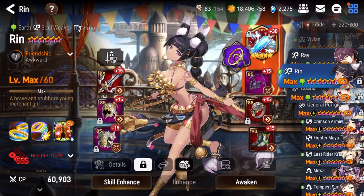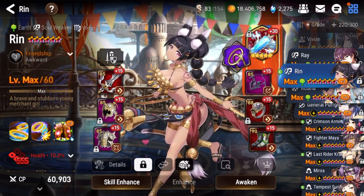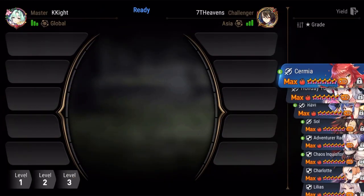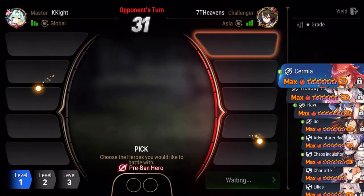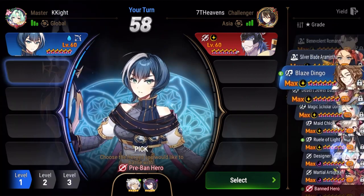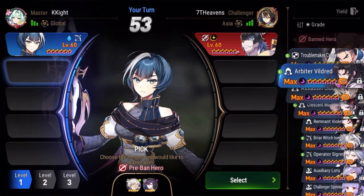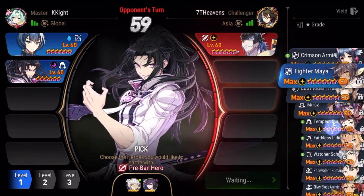I think Ring is super underrated — she's super strong when you get those buffs out and it's a lot of fun. Let's take a look at the RTA fight. We are in Master League for our first fight against Seven Heavens. I ban all the Biseria because Biseria hard counters buff teams. First pick: General Purrgis. I pick Cerise and Arbiter Vildred.